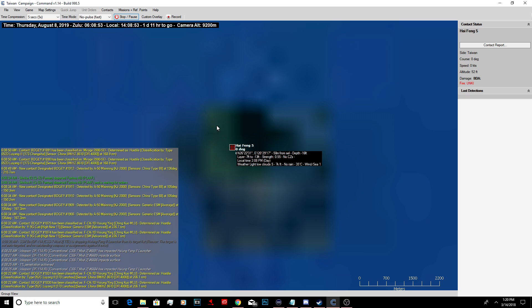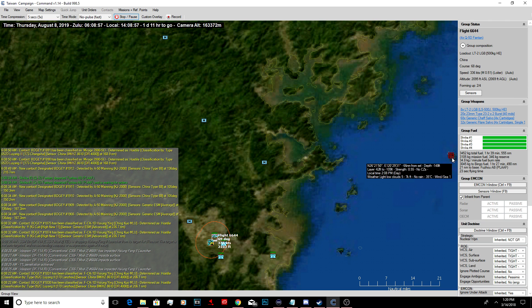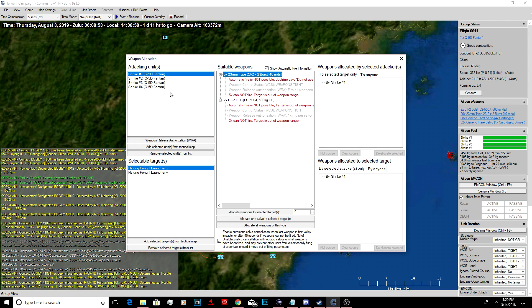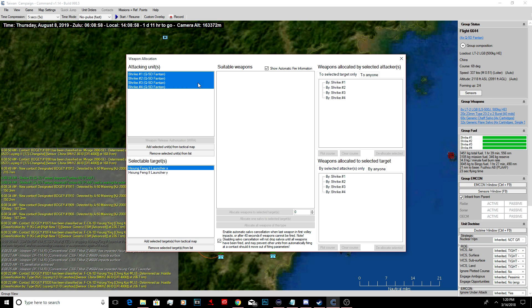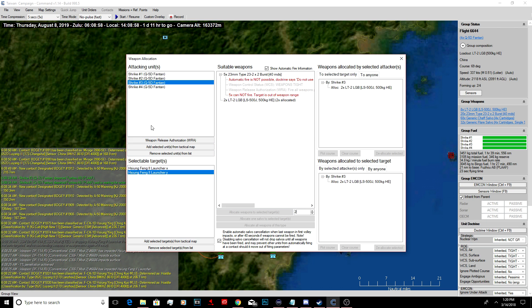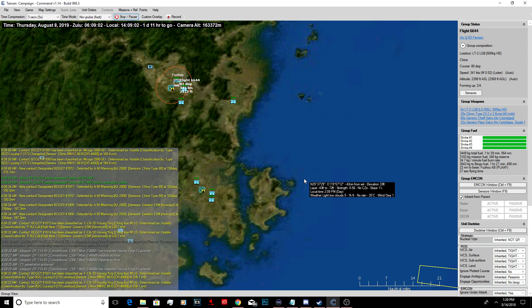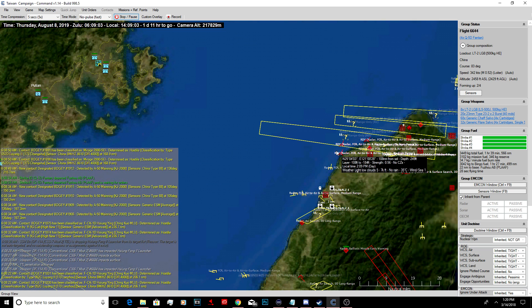We'll go ahead with an attack. There's a Mirage - somebody has a Mirage. Interesting. Let's take all four of these. Allocate two of these laser-guided bombs to that one, two to this one, two to this one, and two to that one. So now they're on their mission.